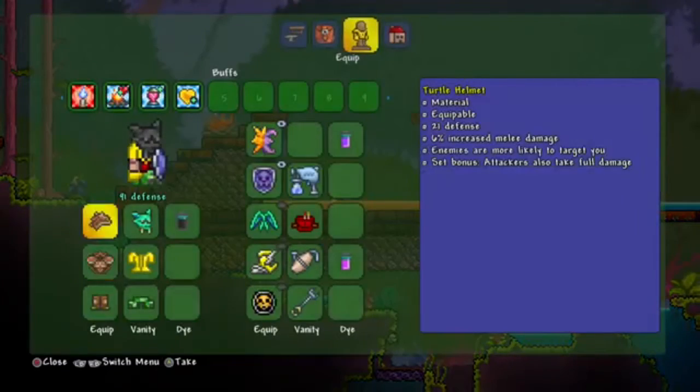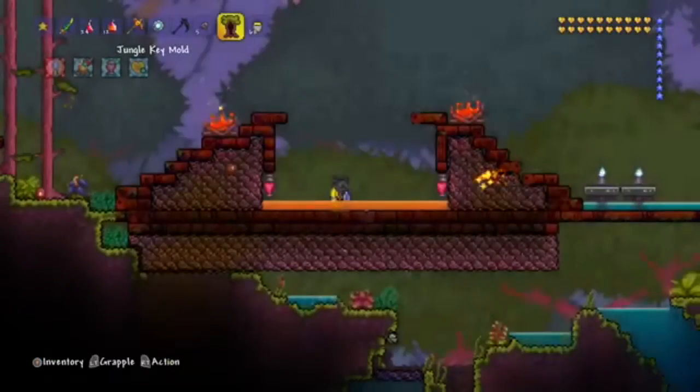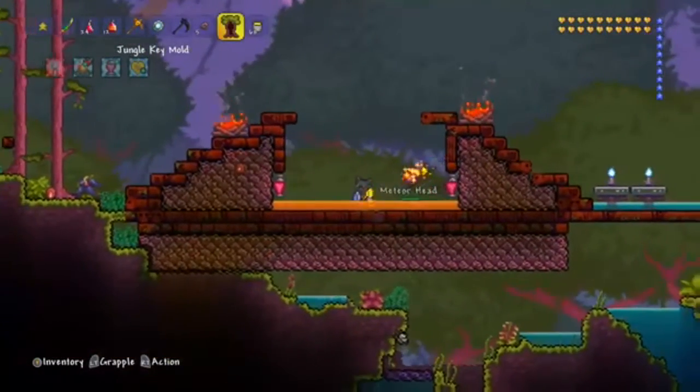And the turtle armor — all you have to do is kill a turtle in hard mode. If you have a hard time getting turtle shells, I would suggest watching my duplication glitch video, which I will include at the end of this video.